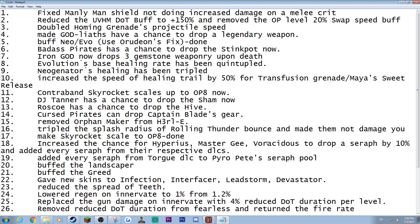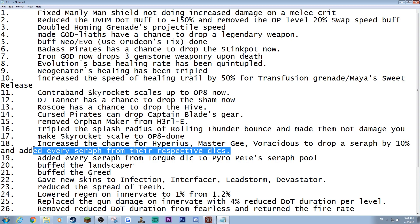Hyperious, Master G, and Veracidus should now drop Seraphs at 10% — it was 2% before, so Seraph gear was nearly impossible to get. We increased the rates and they can now drop every Seraph from their respective DLCs.